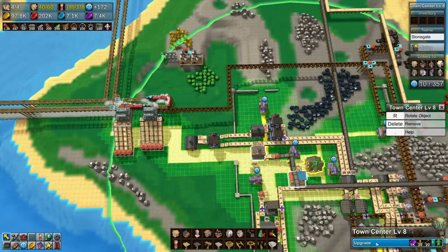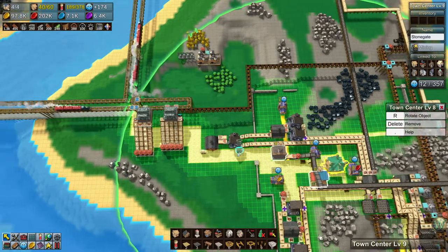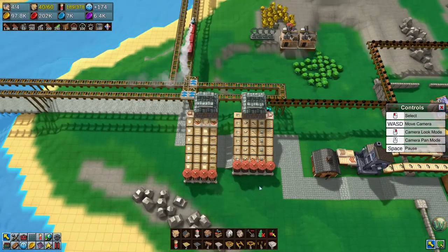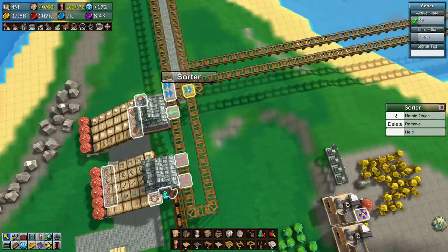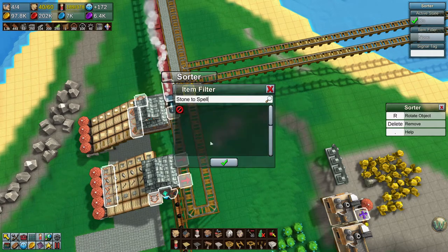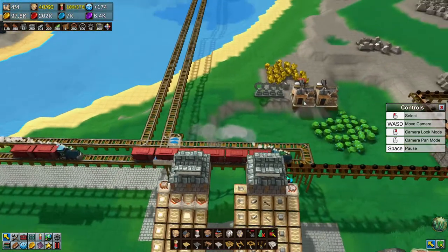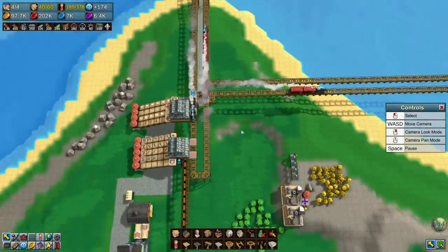I could belt the stones over, and I could have also, now that I'm doing this, could have trained over the iron, the polished stone, and the air crystals. I suppose that would have been an option. I could have set up maybe another station on this side, but I think it's okay. A train just went down there that shouldn't have. But that's okay because it'll come back and go on its merry way.